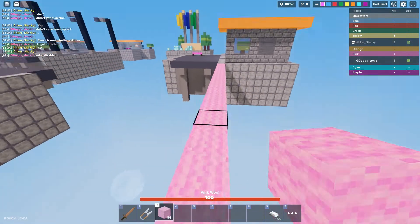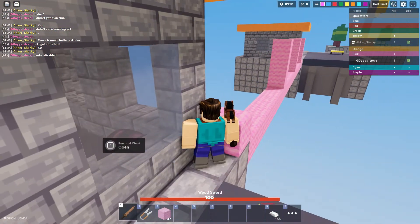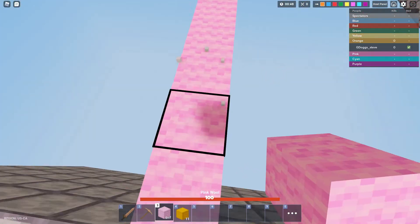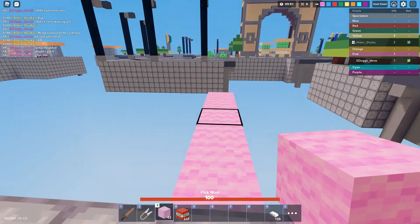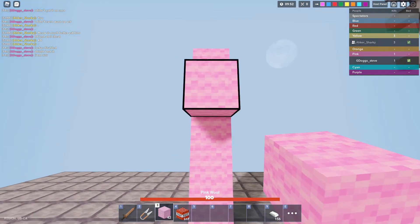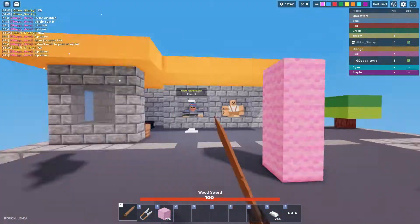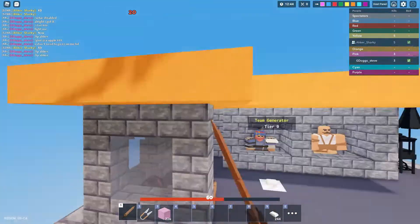If someone is chasing you on the bridge, you just build up three blocks high so maybe they will mess up, and even if they don't it will buy some time. Don't build up like this — instead build up like this. You place the block in front of you and jump on it, then place two blocks. You also need this method in PvP to take a high-ground advantage to win the fight.